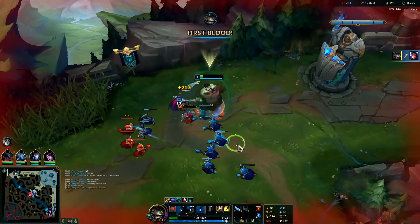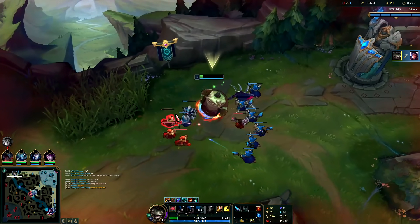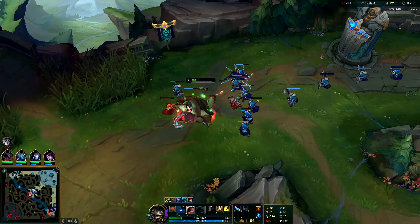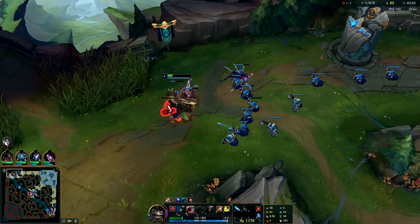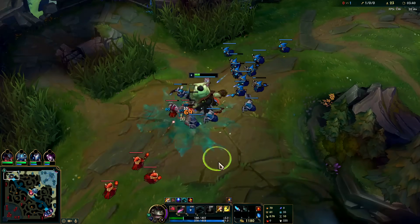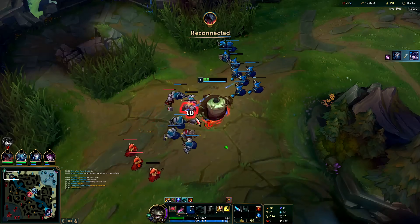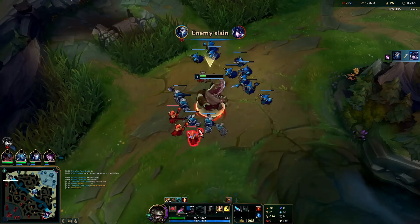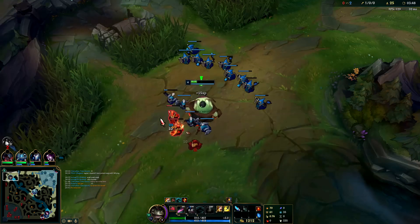If you guys didn't know, Irelia actually has a really bad win rate versus Tahm Kench top, so I kind of figured she wouldn't have a chance. You just auto her down, swallow her, spit her out immediately, Q her - that's not what she can do. Plus she was fighting us on minions so she's kind of doomed to lose that.